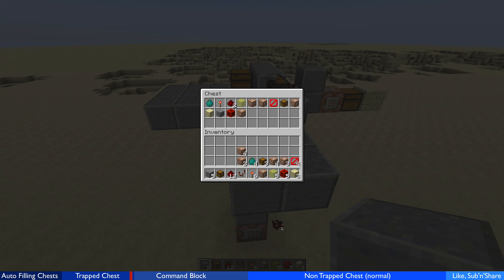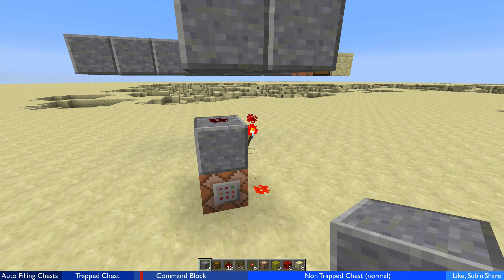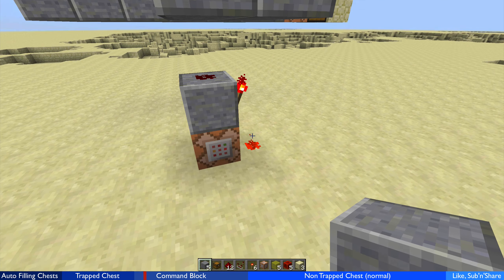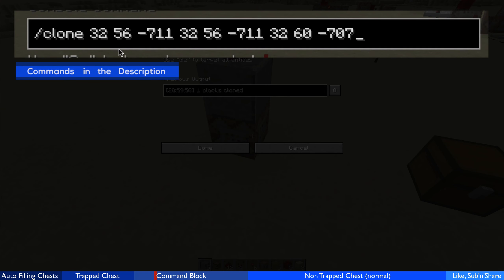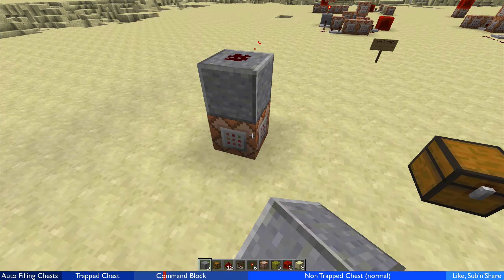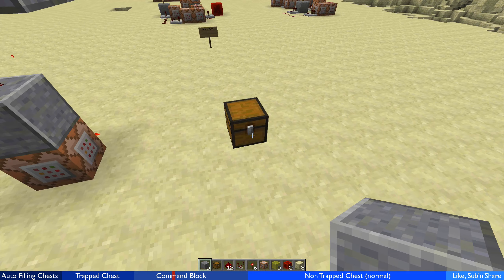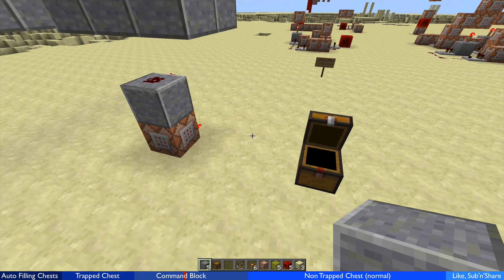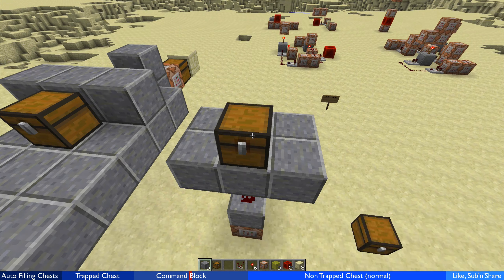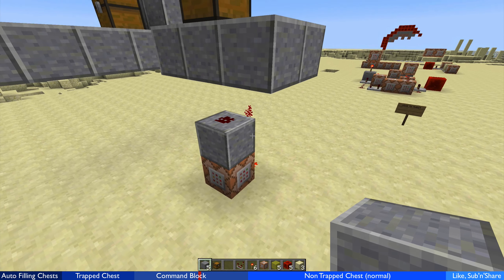I've inverted the signal so that when this block is powered, it turns off this torch, which turns off that redstone dust, which means it does not activate the command block. When I open the chest, the redstone dust at the bottom is no longer active. When the chest closes, this block loses power, the torch turns back on, which powers that redstone dust, which then powers the command block. All that command block does is clone a chest from a certain location to right here.